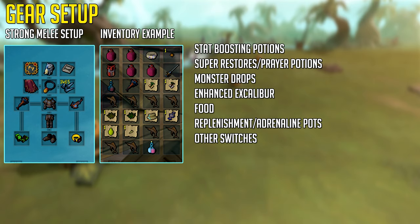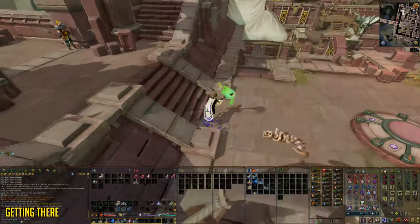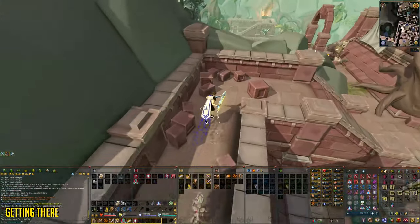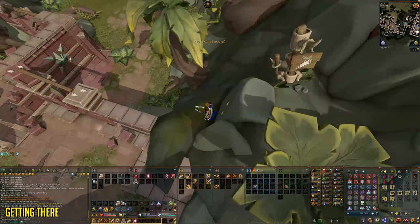For your inventory: food, the monster drops that are worth picking up, a Spring Cleaner, Overloads, Enhanced Excalibur, the seeds, a Ring of Vigor, a Replenishment Potion or Adrenaline Potion for the Zerg rotation and you're ready to go. Getting to the Liverworts is really easy from the Anachronia Basecamp Lodestone — just follow the video as seen and you'll be good to go.